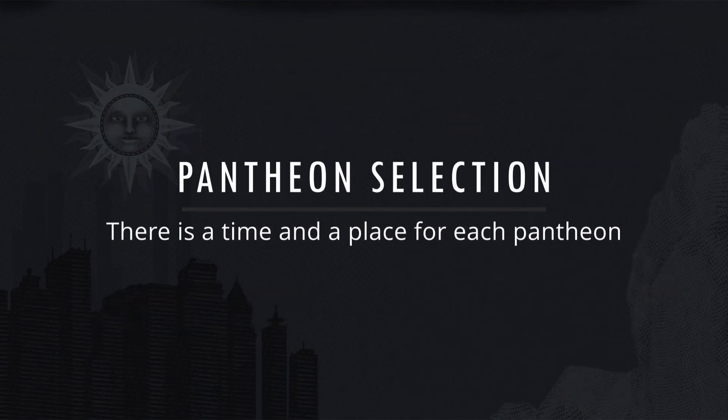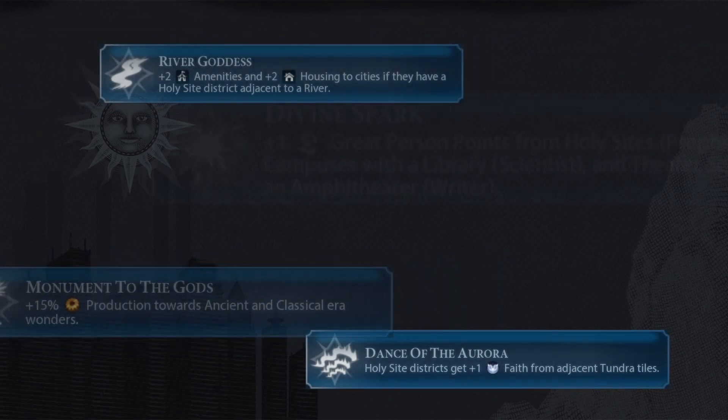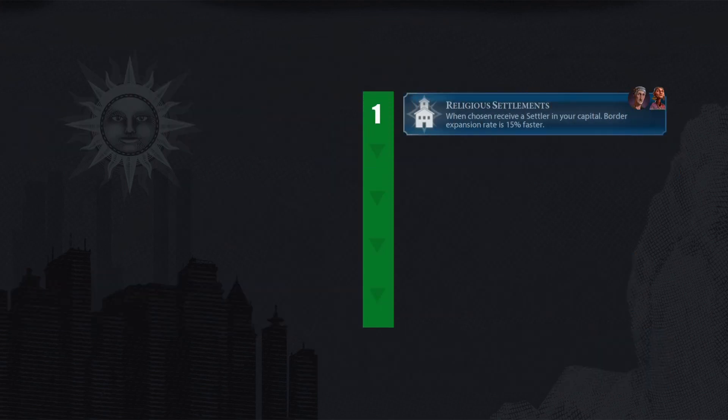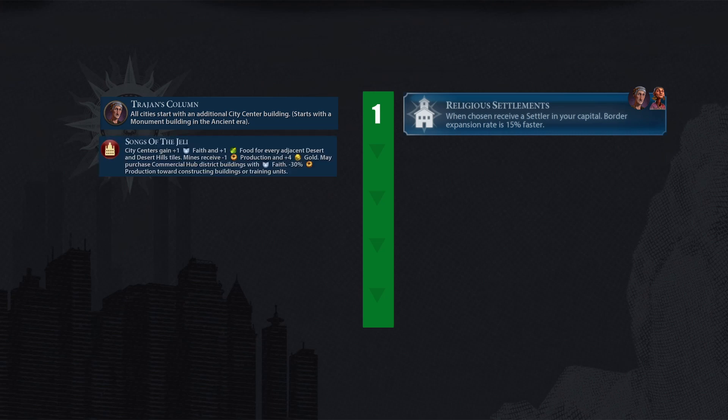So what is the strongest pantheon? The decision is situational. First up: Religious Settlements — a strong and straightforward choice, especially if there is a solid second city location with access to more lucrative tiles and luxury resources. The more cities you have early, the more yields you can earn. AI does prioritize this pantheon, so your best chance to grab it comes between turn 10 to 16, which is not easy. Rome's Trajan has decent synergy due to free monuments, meaning high early culture. Honorable mention also to Mali and Indonesia.